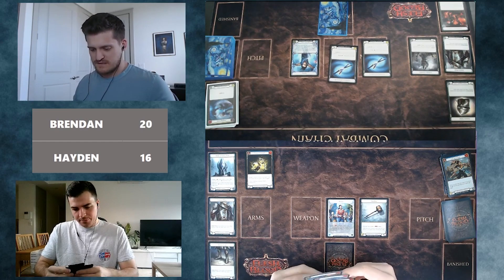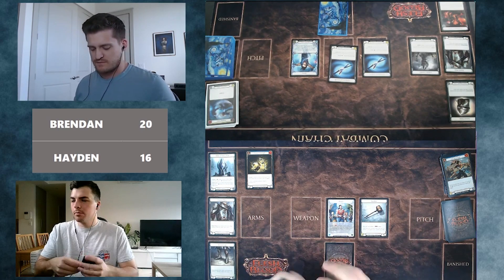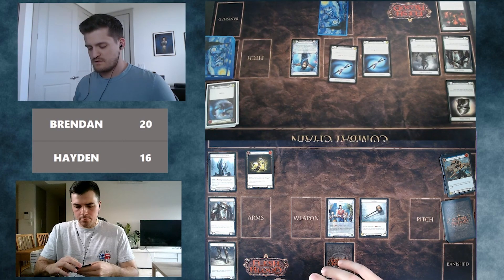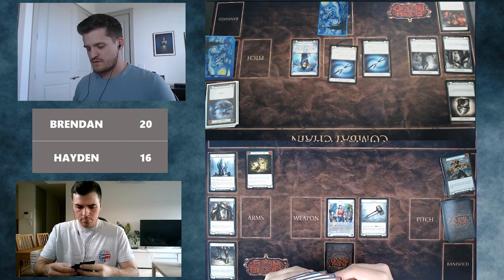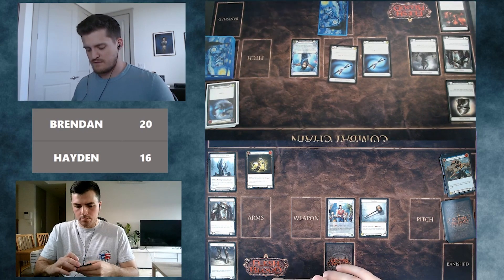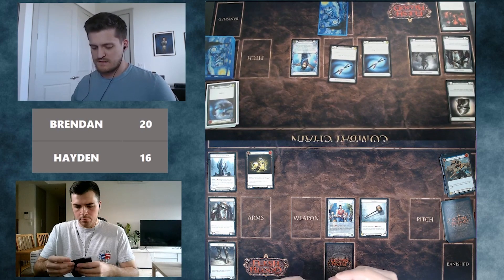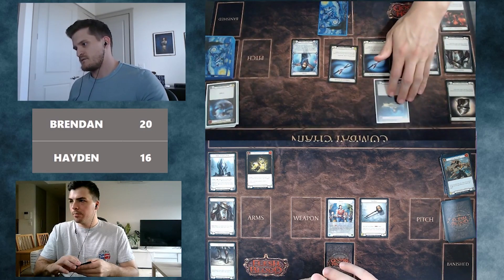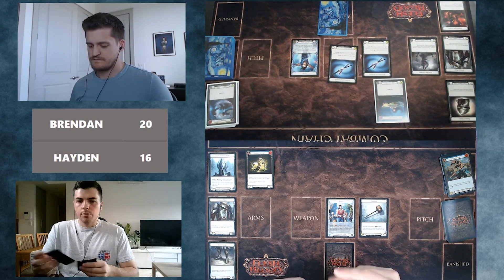Brendan considers his options — drawing a lot of four-card hands and not efficiently using all these cards. He has to leave a card face up. He concludes the best play against his opponent is the red Head Jab, vanilla. He then considers whether to let it hit: if Brendan can go find Open the Center, he could potentially attack for five or six with dominate.